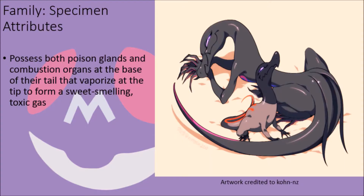In the case of both Salandit and Salazzle, these creatures have both their poison glands and combustion organs located near the base of their tail, and use an internal series of organic tubes to transfer the chemicals stored inside of them down the length of their tail, which is then released at its tip. These creatures are able to internally heat the poison inside of them to vaporize it, and then release it as a sweet-smelling toxic gas that isn't entirely lethal on its own, but is capable of disorienting others and making them unable to properly defend themselves, and is so alluring that it often attracts prey items towards them.